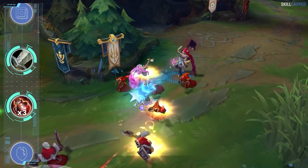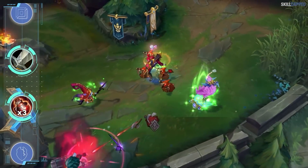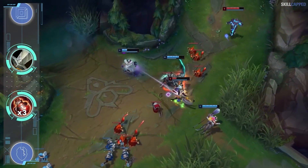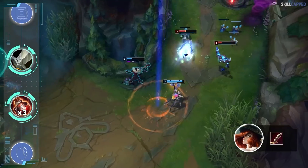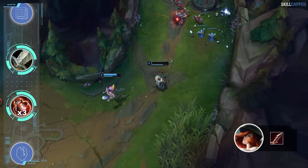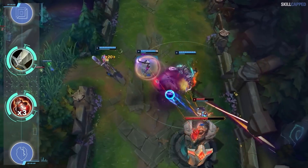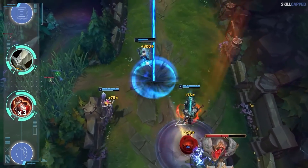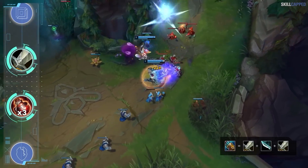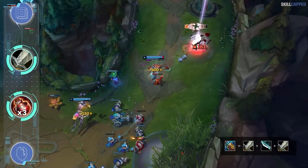Over the past couple patches, a new trend has emerged for most ADCs where you start Long Sword with 3 potions instead of Doran's Blade. The major upside is that it enables you to reach your core item spike faster. For someone like Miss Fortune who can spike with just a Serrated Dirk, starting Long Sword allows her to purchase Dirk super early. Lethality items in general are way more effective against champions without armor, so accelerating your item purchases before the enemy has time to pick up armor is great. For crit marksmen, Noonquiver — the component of Galeforce, Kraken, and Shieldbow — feels really good to pick up early in lane.